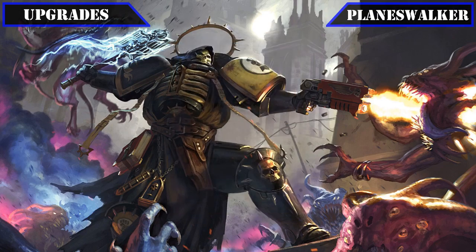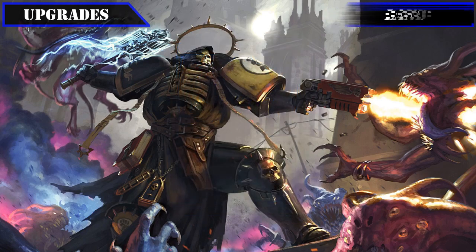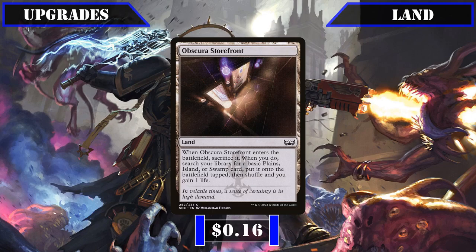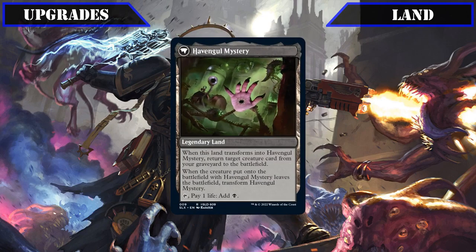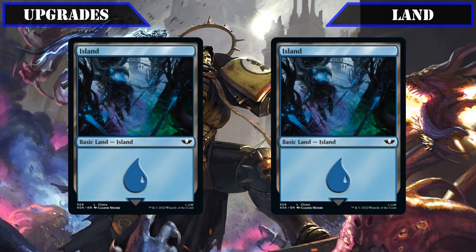It's then on to our new planeswalker addition, trading out Ash Barrens and its mediocre fixing for Tezzeret, Betrayer of Flesh, who passively allows us to crack a clue each turn for free while his minus two allows us to animate our clues into 4/4s, helping us get more mileage out of our commander's clue generation while also providing decent card advantage and selection. For lands, we'll swap out the gainlands Scoured Barrens and Tranquil Cove for the faster painlands Cave of Koilos and Adarkar Wastes, exchange Dismal Backwater for the slow fetch Obscura Storefront to fix for any of our colors, axe Memorial to Glory for Havengul Laboratory, which serves as a decent payoff for our clue token generation with its reanimation effect as it transforms, and rebalance our basics by exchanging one plains and one swamp for two islands to fit our now more blue-focused build.